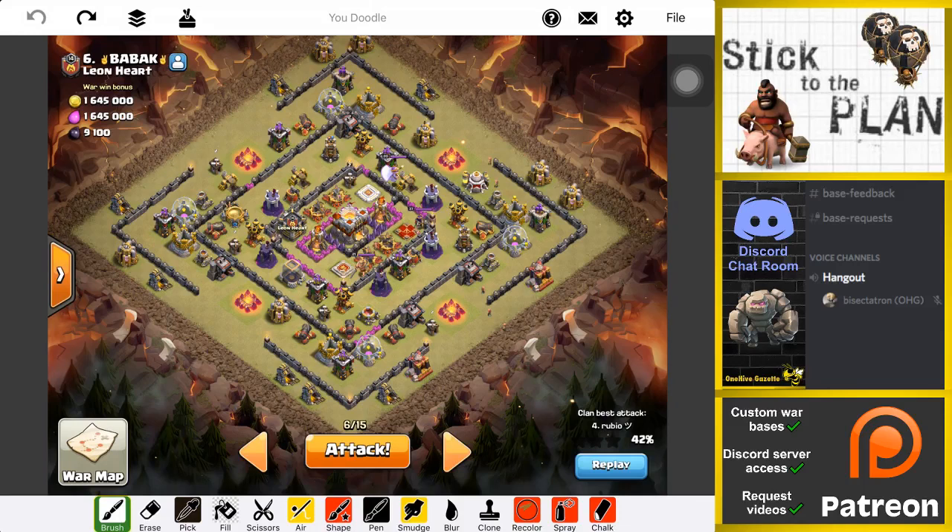Bisectatron here from OneHiveGazette, here with the next live attack video. Today we're attacking a kind of a Town Hall 11, but not really. It doesn't have an Eagle, so I think we have a pretty good shot at it. It's from the Supercell Clan War League that we're almost through.